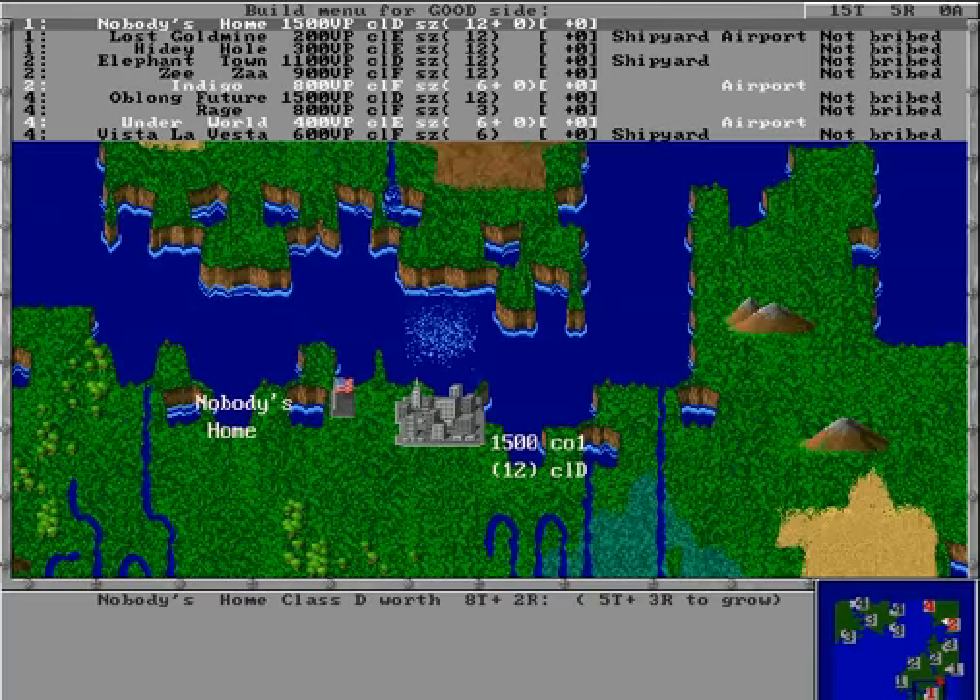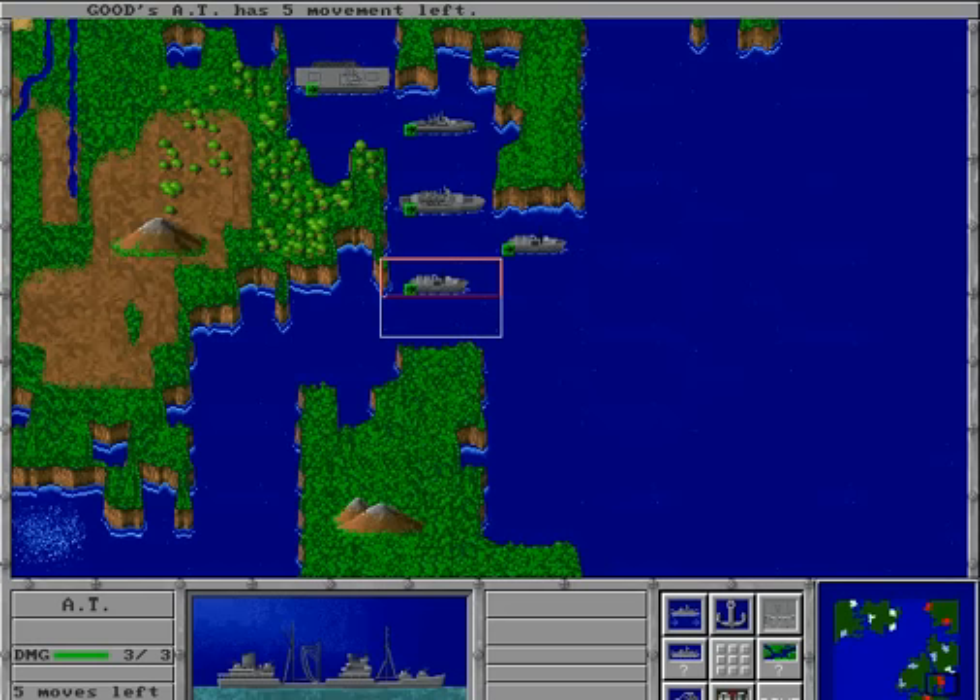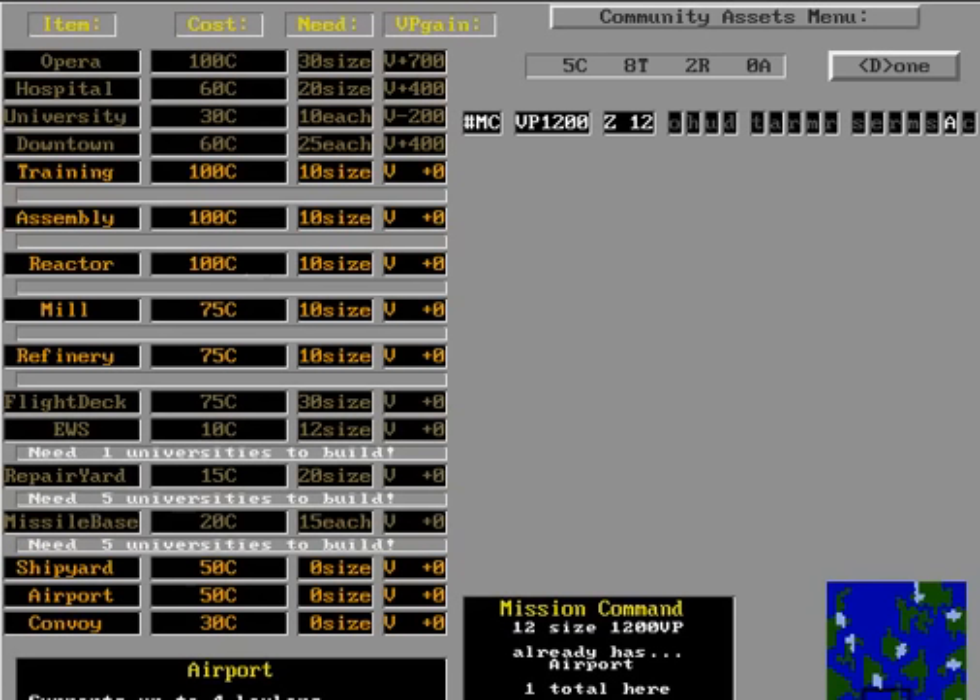Cities can also help provide you with a really big poop deck. As they grow, you earn more and more culture, technology, and resource points. These points give you some flexibility in deciding how you're going to control the high seas. For instance, if you'd prefer to seize a neutral city without having to attack it, you can bribe the city to join your side. You're not offering them money — you sway them to join your side with technology and resource points, which you build by improving your cities. So when you win, they win.